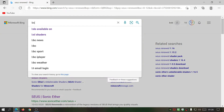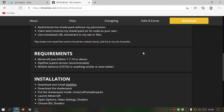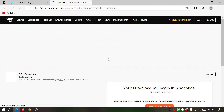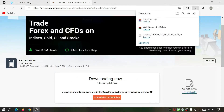Now search for BSL shaders and click the BitsLab.com link, which is the author's main website — so we know we're getting the latest update. Click Download, and the version we need is BSL version 8.0.01. Click Download for that and it will take us to the CurseForge website to download the zip file. Wait for that to finish. All three files should now be downloaded.